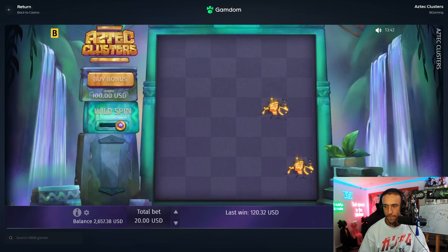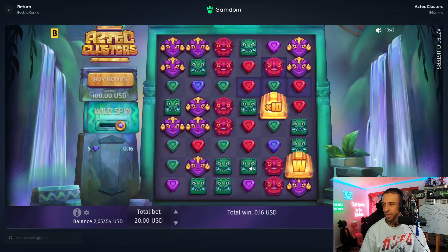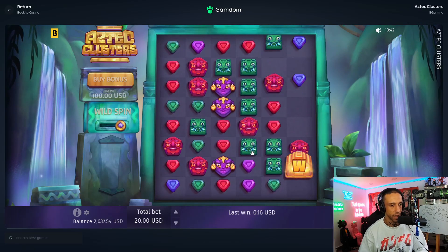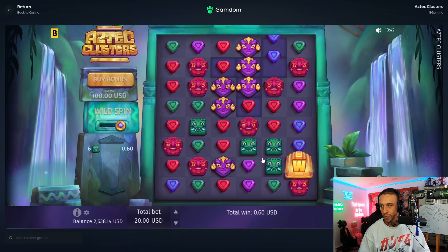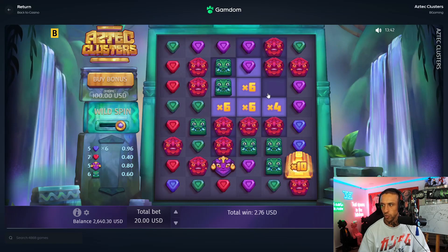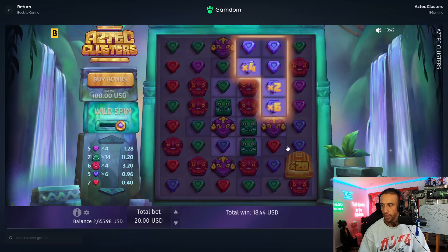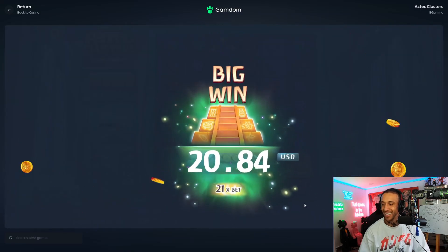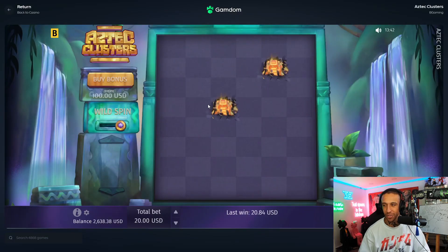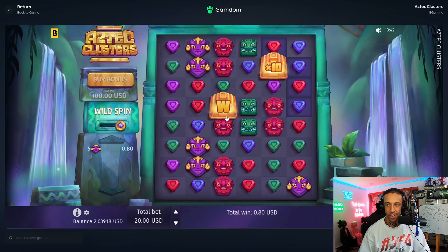Yeah, 20x your bet I think, and then this just generates one to four wilds in random places. Obviously you want them side by side, but lord knows it's probably really hard to get that set up. This is how most people have been getting their max wins — they play this and get like three set up right next to each other and then it just goes off because it's not gonna miss.